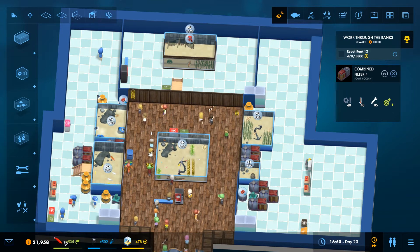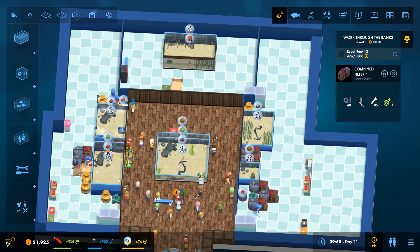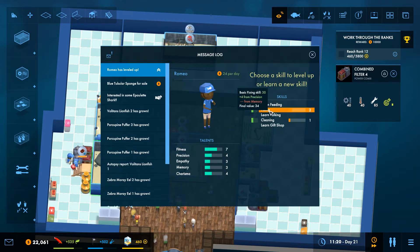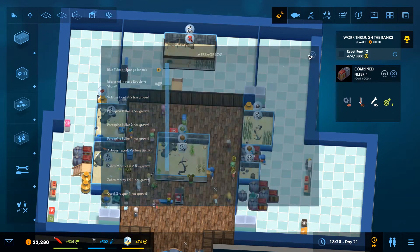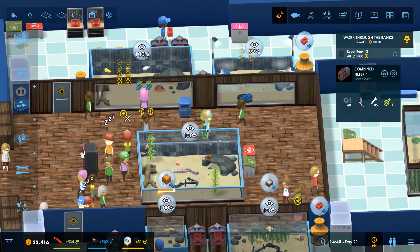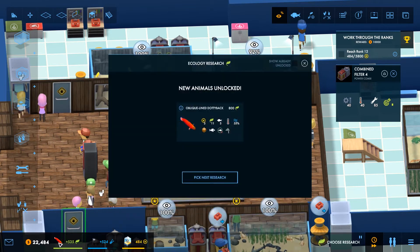So what I'm looking for at the moment is to get this research done into my power lights. Level ups - yay! Be better at feeding! Be better at fixing! I still want my epaulette shark and my tubular sponge. I need to start researching some other stuff first - I've got so many fish that I haven't researched and haven't got into tanks yet.